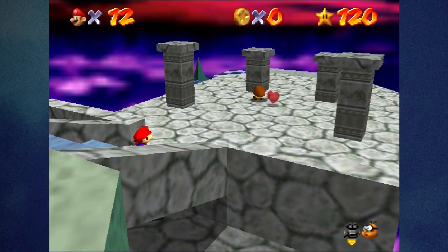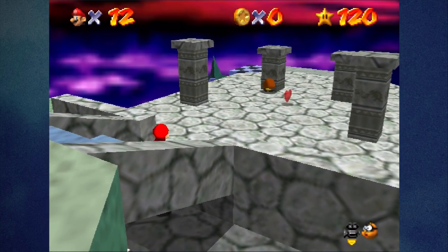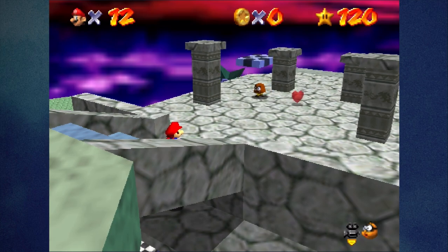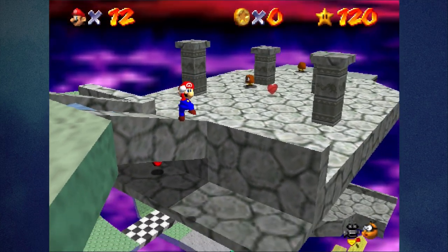When you traverse through Bowser in the Sky, if you count them there would appear to be seven Goombas, but there's actually an eighth. The eighth Goomba's spawn point is off the edge of one of the platforms — I forget which one — so it appears at the very bottom of the level for one frame and then disappears. So it's impossible to get that Goomba's coin.